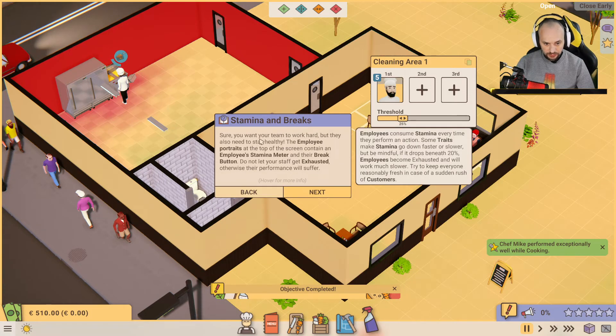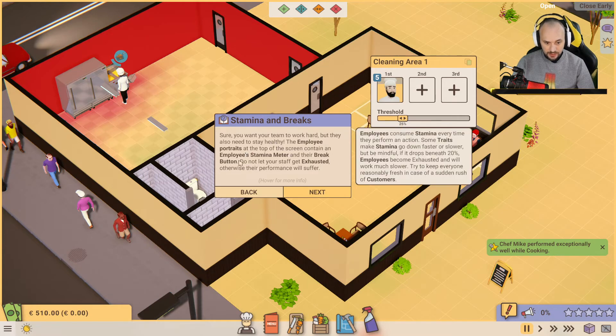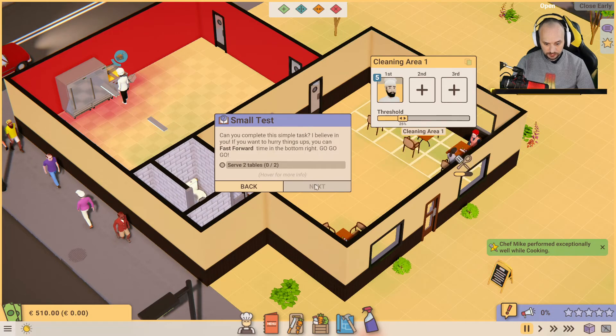Stamina and break — you want your team to work hard, but they also need to stay healthy. The employee portraits at the top of the screen contain an employee's stamina meter and their break button. Do not let your staff get exhausted, otherwise their performance will suffer. Small test — can you complete a simple task? If you want to hurry things up, go fast-forward time in the bottom right.